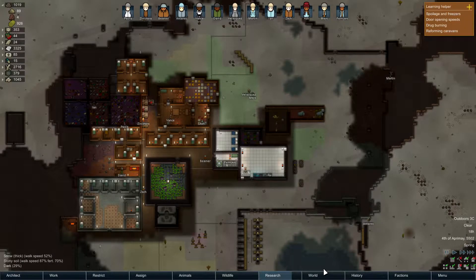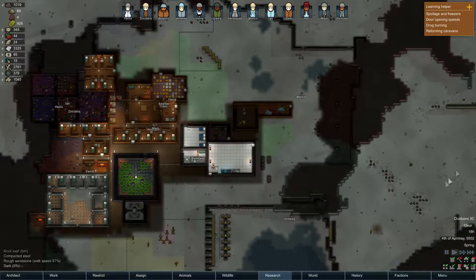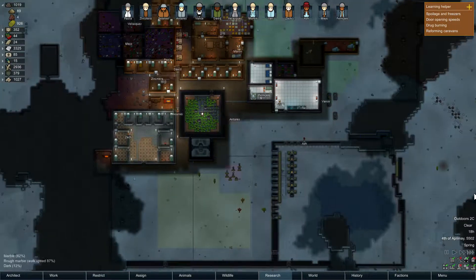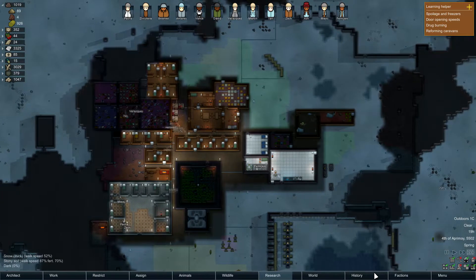Greetings fellow colonists, Kaiser here, and welcome to another episode of our RimWorld Let's Play! When last we left off, we got lucky and found a few components and are currently researching fabrication so that we can put those components to work making us more components - kind of like investing!